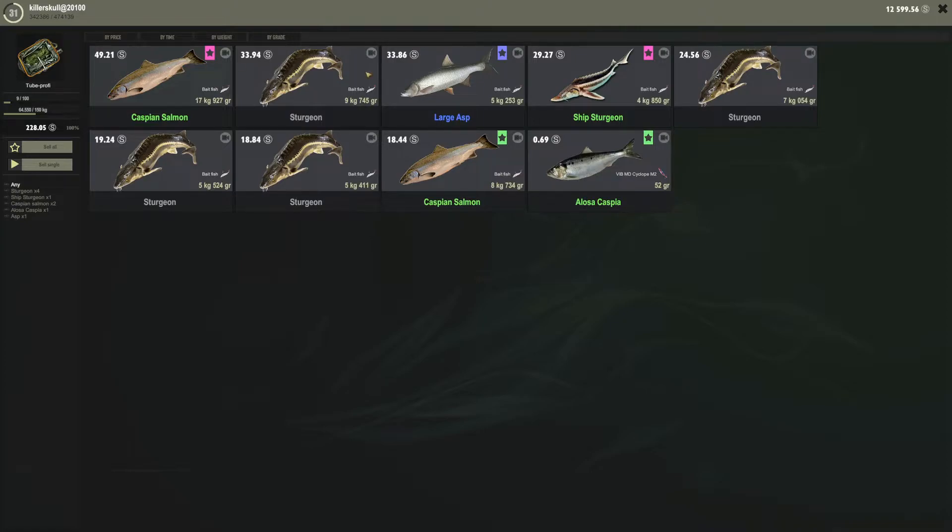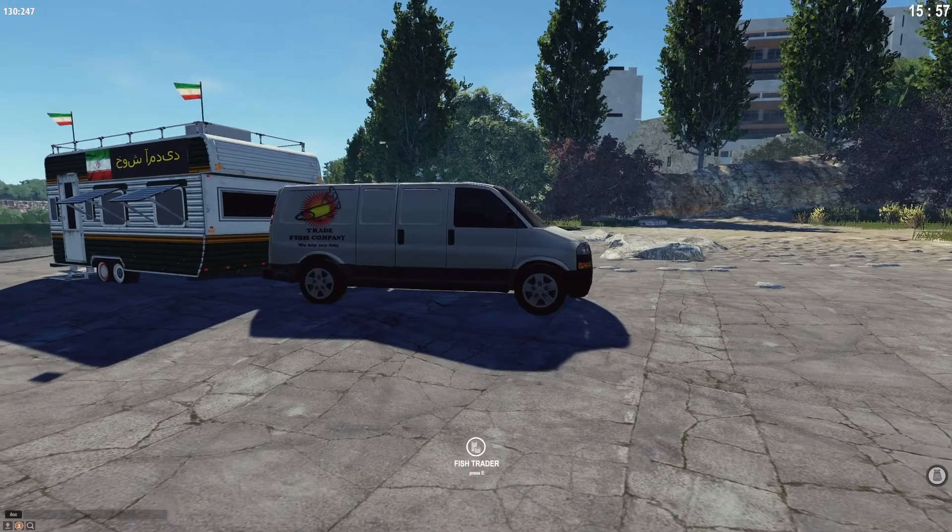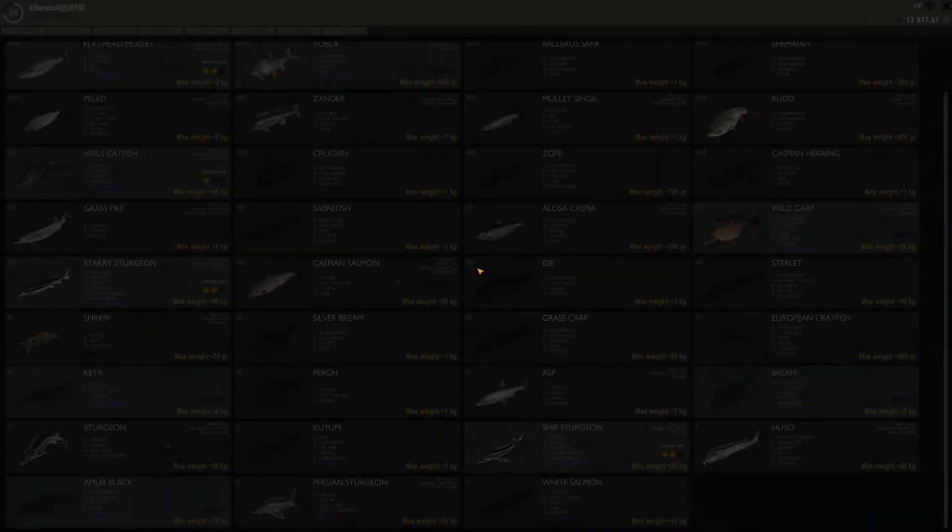Let's sell these things and see how it goes. Caspian salmon: 50 silver. Ship sturgeon 4.8 kg is 29 silver — it is worth a bit more than a regular sturgeon. The 5.4 kg regular sturgeon was 18 silver versus 4.8 kg ship sturgeon at 29 silver. It was a little disappointing when I caught the 22 kg ship sturgeon that it wasn't worth a whole lot, but it is a cool catch.